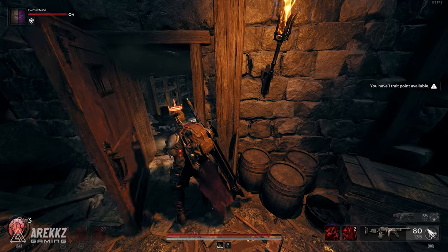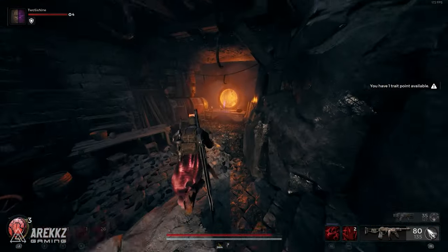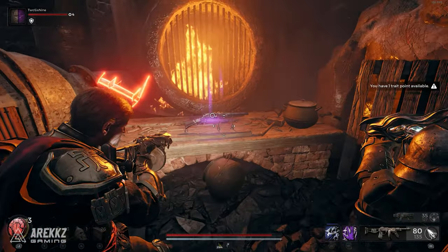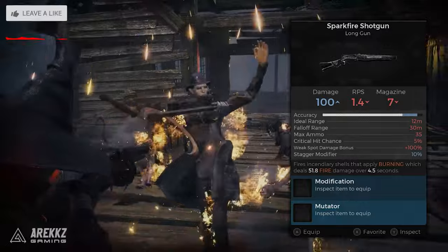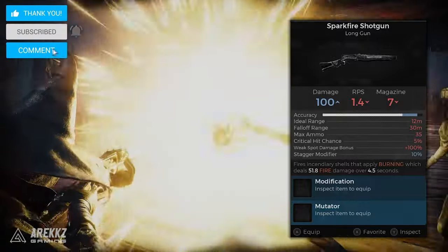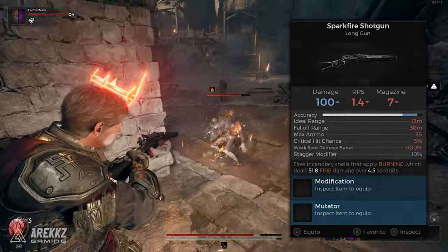Once this is done, insert the key to unlock the door, run inside and grab the amazing Sparkfire Shotgun. This thing is awesome — it uses incendiary shotgun shells to set enemies on fire, and this is just a passive because it still has a mod slot and a mutator slot making it very versatile. It's also just fun to shoot things with because it sparks fire everywhere.